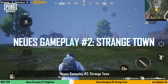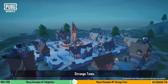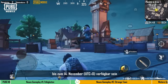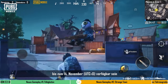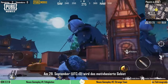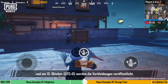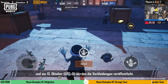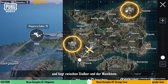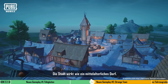New Gameplay 2: Strangetown. We've also added a new gameplay mechanic to Gear Front. Strangetown will be available from September 29th to November 14th UTC+0, and will be released in two phases. On September 29th, Themed Area Gameplay will be released, and on October 13th, the Disguise Gameplay will be made available. Strangetown will be available in Erangel's Ranked Mode and is located between Stalber and the West Coast.